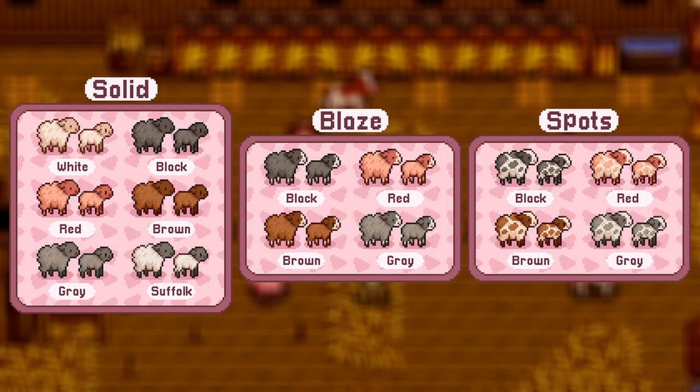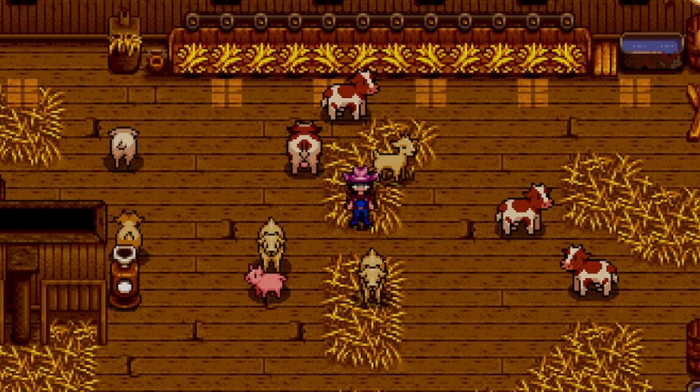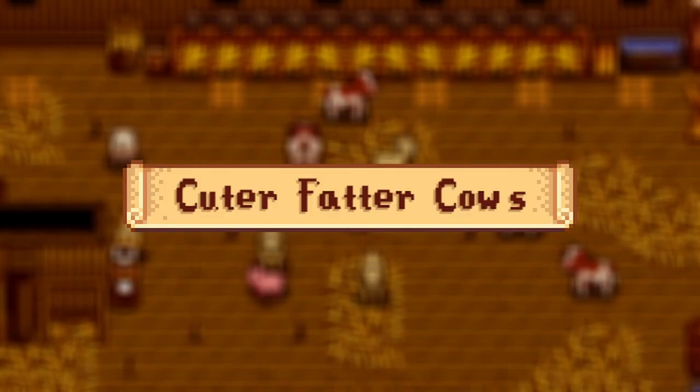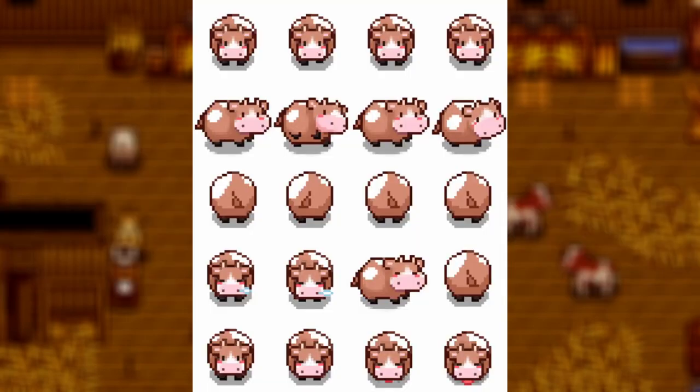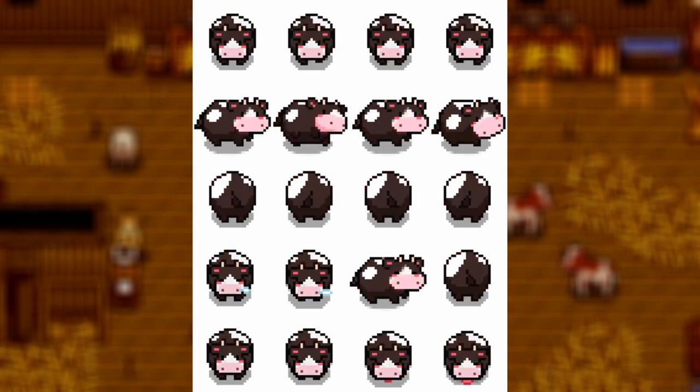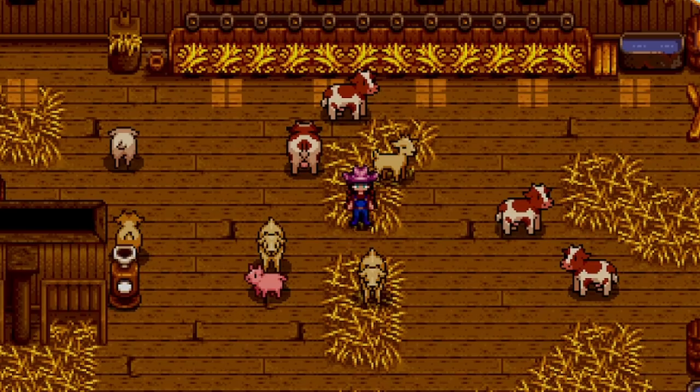Coming in next, this is going to be a long list of the same sort of mod but they all deserve a feature. First we have the Cuter Fatter Cows — a Harvest Moon style inspired mod. It gives you very cute, very fat looking cows. I love how they look in the different colors and I think you should just get them all together because collectively they all are just so cute.